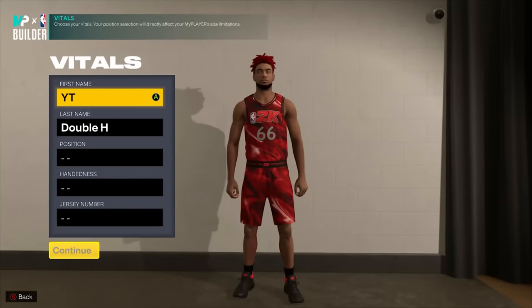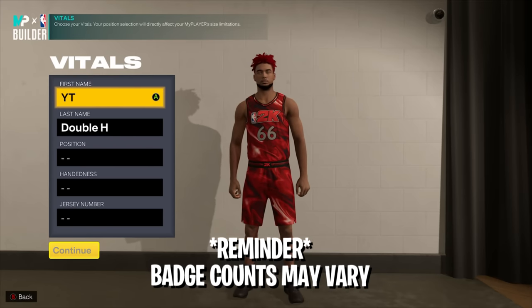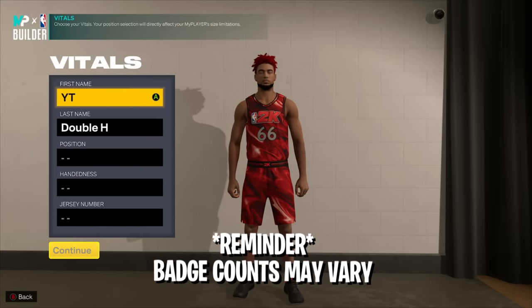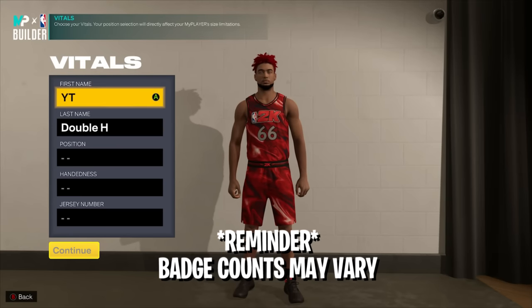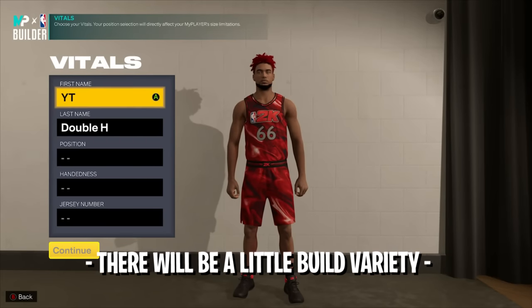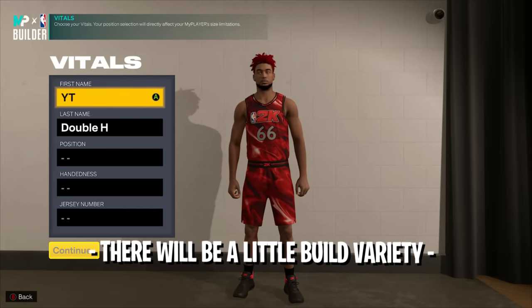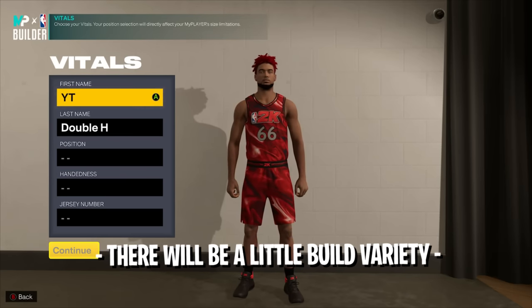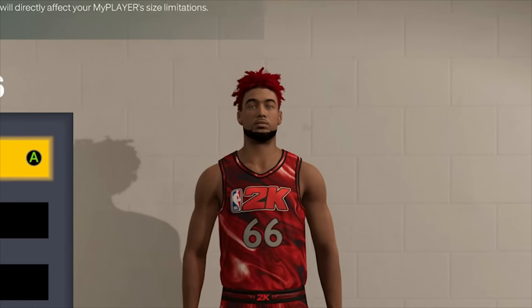We are officially in the build creator. I'm going to start each build on next gen and then show how to make it on current gen afterward. Remember the badge count is different on next gen and current gen — on current gen you can get like 12-13 extra badges, while on next gen becoming a starter is just plus four badges. We're purposely including different kinds of builds: a lockdown, a small guard, a center, iso builds, and more.